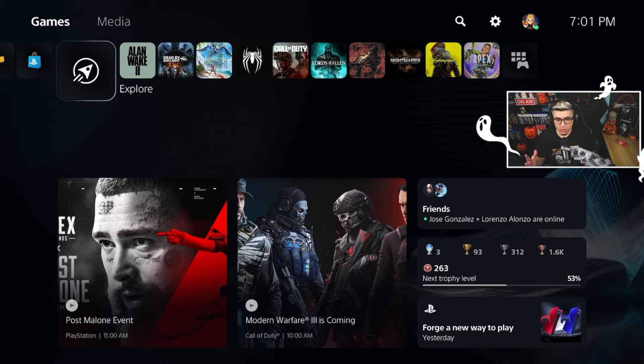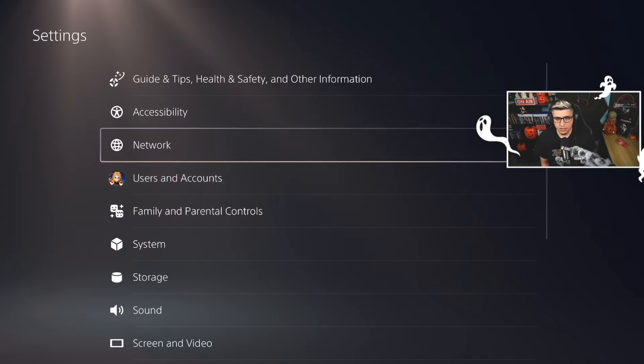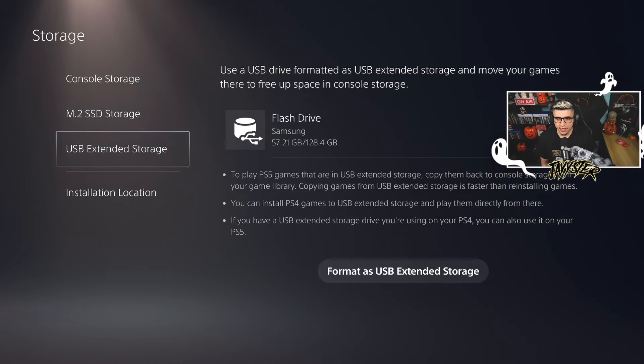The first method I'm going to be showing you today is the USB route. You want to connect your USB in the front of the console and make your way over to settings. Right here in the settings, you want to make your way over to storage, and then we do have that USB connected.